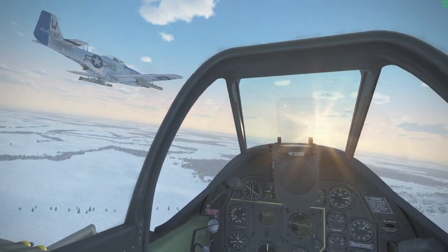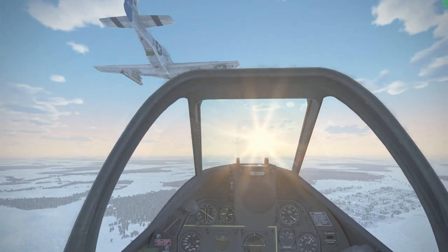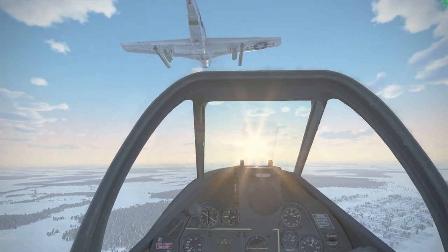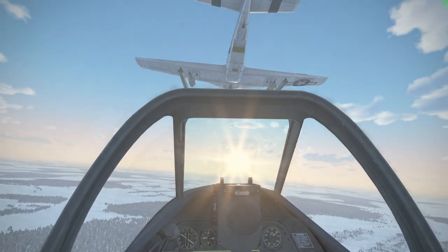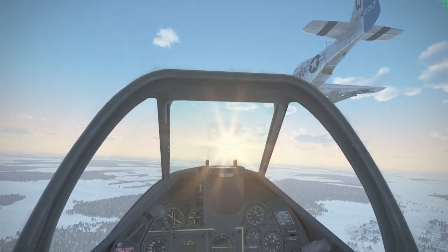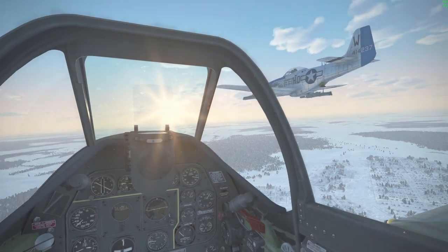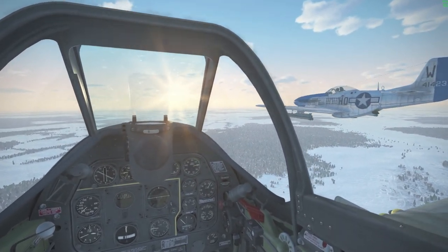Here's a video of me doing a station change from echelon right to echelon left. Decrease power, duck under lead, maintain clear of his turbulence. Getting established in line of stern, crack on a bit of bank to the left to slip through, then climb back up, regain the plane, and slide into echelon left. Add power — complete.